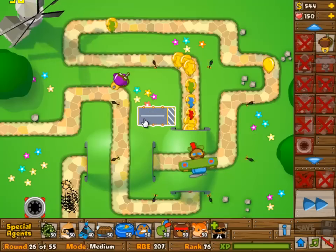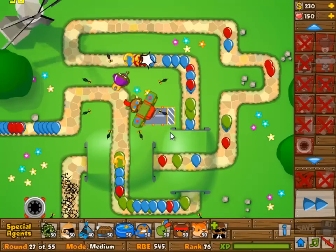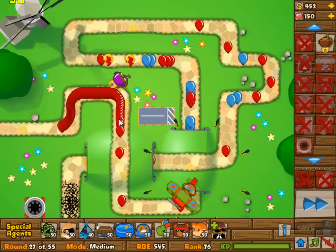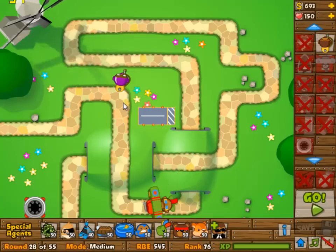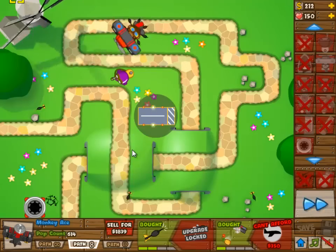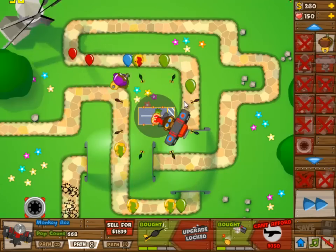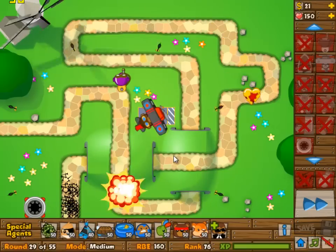But that will not help with the MOAB and that is your main concern here. The normal bloons you can handle, that's no problem. The MOABs are your real concern and they can obviously be picked off with spike factories at 0-3 or 0-4, whatever you want. You can also make them 1-4 or 1-3, it doesn't really matter.